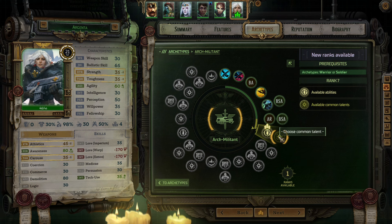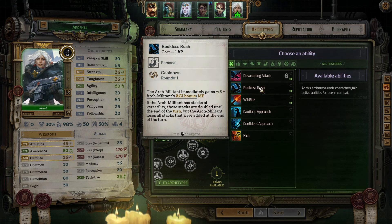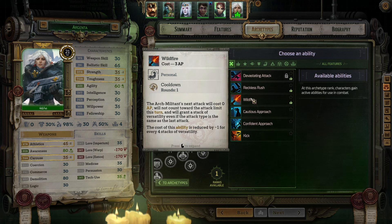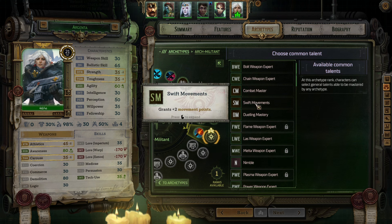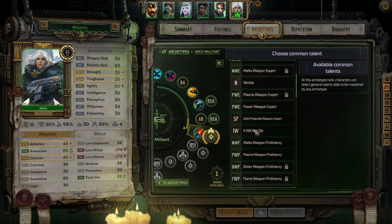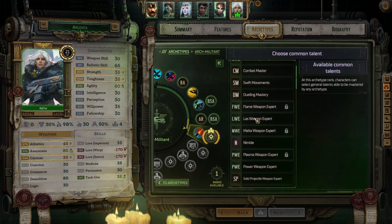Argenta gets an ability and a common talent. I do like Reckless Rush but I like Wildfire more. The Arch Militant's next attack will cost 0 AP, will not count toward the attack limit this turn, and will grant a stack of Versatility even if the attack type is the same as the last attack. This ability is reduced by minus one for every four stacks of Versatility - it doesn't say there's a minimum so I guess we can reduce this down to zero. Pretty cool. And I'm taking Swift Movements on her because positioning with the flamer is essential.